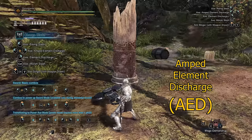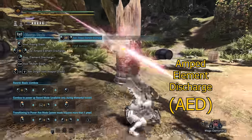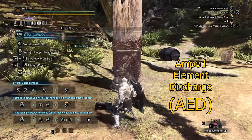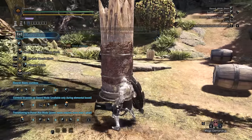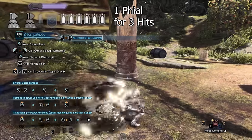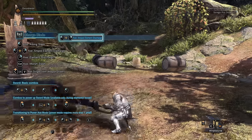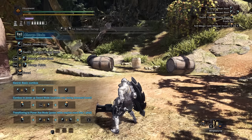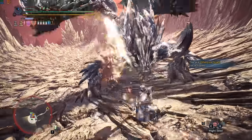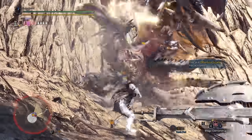For better understanding, we must first focus specifically on the Amped Element Discharge, or AED. The AED hits once with the axe. If stored phials are available, it will consume one phial to deliver three hits of phial damage to the part hit by the axe. The AED moves you forward and will always force you back into sword mode after the move is completed, which is an animation you cannot cancel. It swings forward from your left, so it is easier to hit the monster's head if used from the front or left side of the monster.